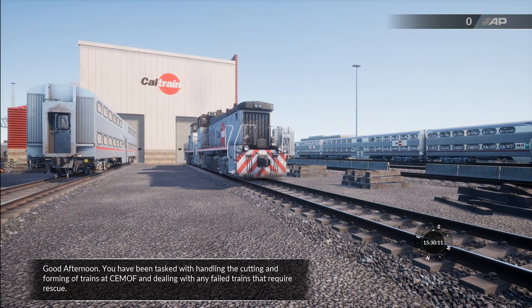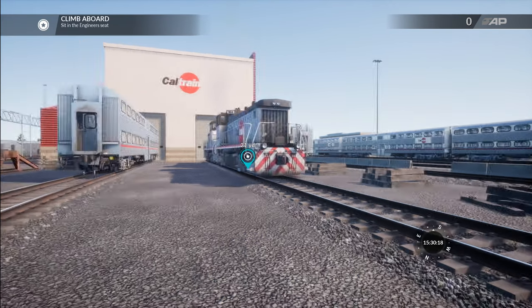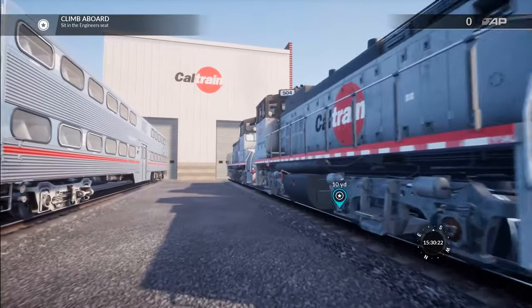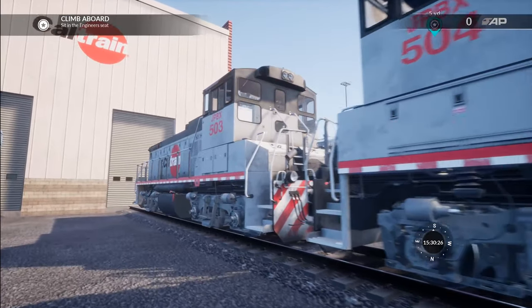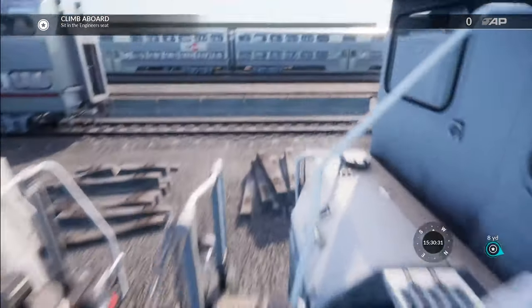Good afternoon. You have been tasked with handling the cutting and forming of trains at CMOF and dealing with any failed trains. Let's go ahead and hop to the engineer's seat. Check that out — we actually got two of these bad boys today: JPBX 504 and 503. Let's go ahead and climb up those steps. Love the step lights that are on.